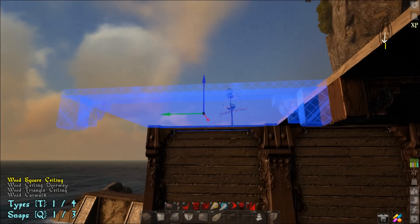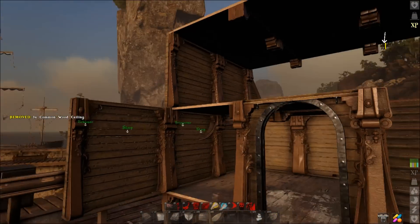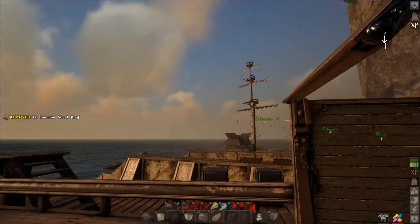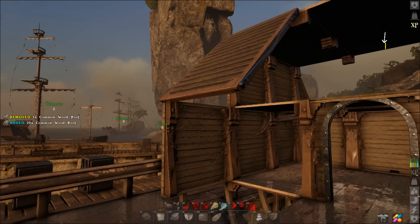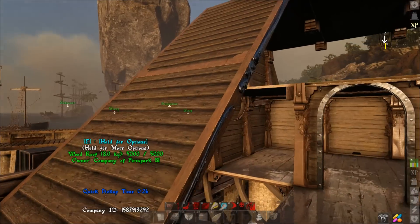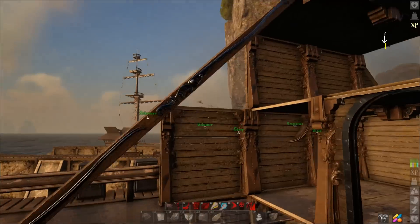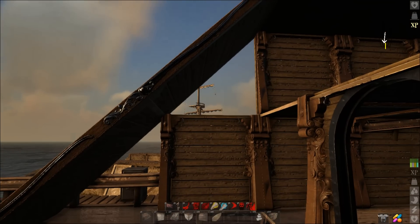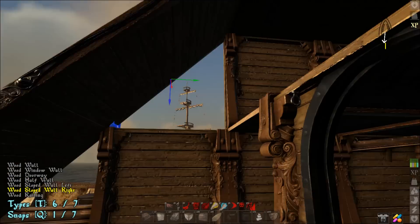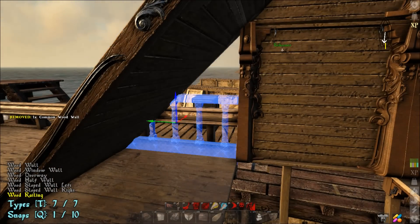Once you're at this point, take your ceiling pieces across like that, then grab your sloped roof pieces and bring those down. You can change that to ramp, roof, stairs, or whatever you want — I like the look of the sloped roof pieces. Now we're going to fill this in with the sloped wall and hit Q until it snaps into the right spot.